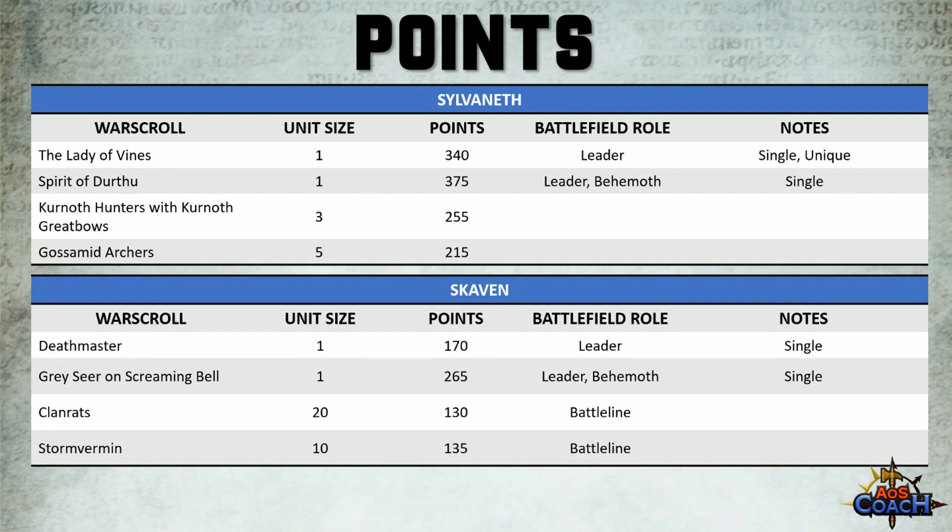At the back of the Echoes of Doom booklet there is a set of Pitched Battle profiles to let you use the new scrolls in the current game. The Deathmaster went up from around 100 points to 170 points — almost doubled. The Greyseer on Screaming Bell didn't change and remains at 265 points, still a Leader and Behemoth. Clan Rats stayed at 130 points for 20 models. Storm Vermin went up from 110 to 135 points and are Battle Line, incorporating the Elite Bodyguard rule into those points.